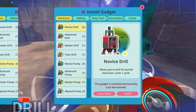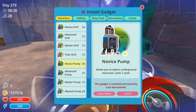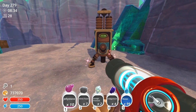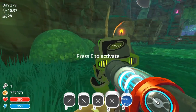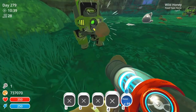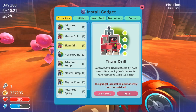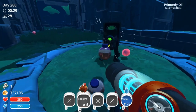Extractors include drills, pumps, and prairies. Once placed on a build site, the extractor will begin working, collecting resources from the environment over time. Once it is full of resources, an extractor can be emptied. The best extractors can repeat this cycle multiple times before they finally break down.